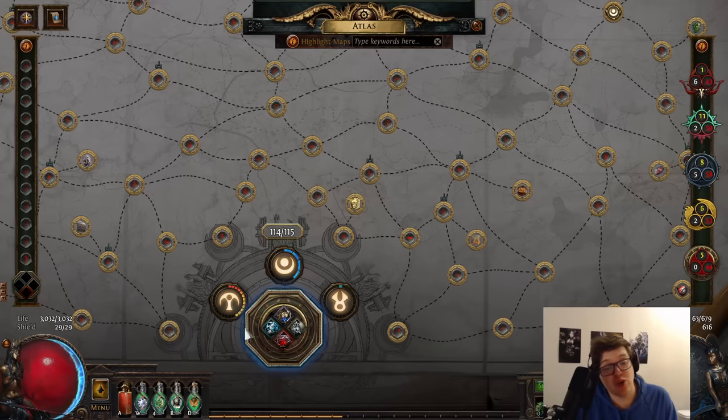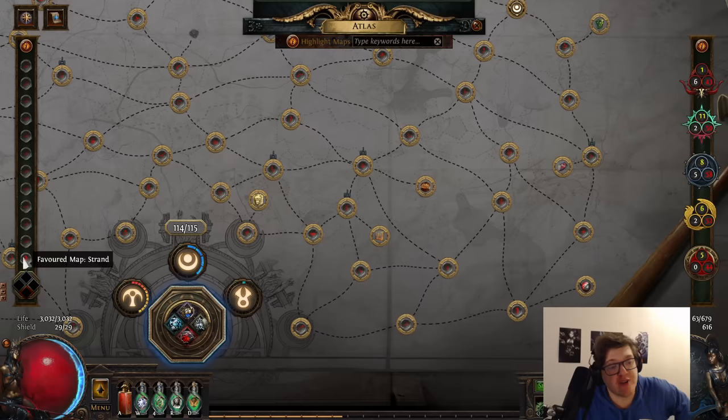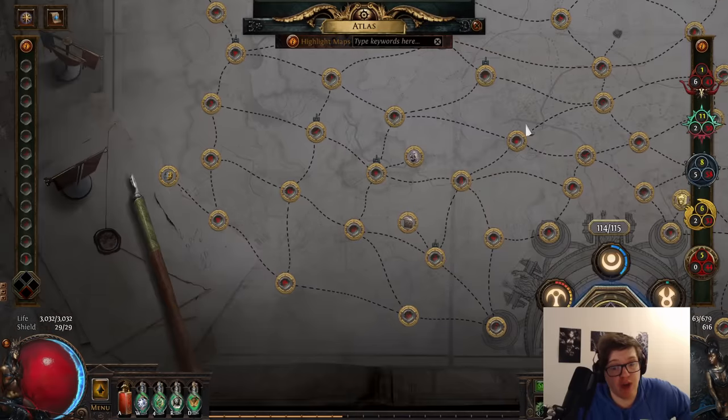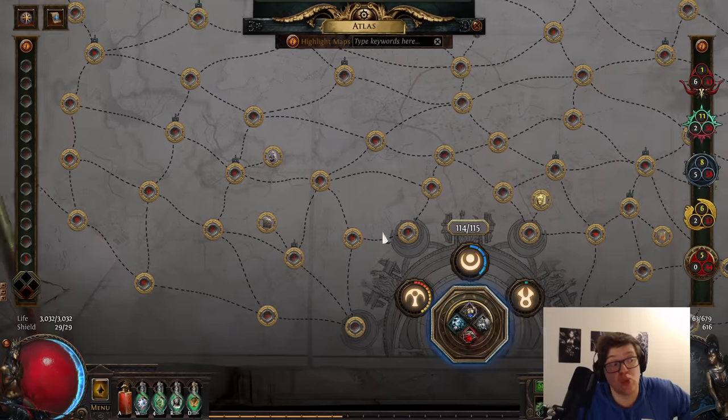Before running this strategy I recommend having four void stones and at least nine favorites. If you're playing on Beach you'll want to favorite one Strand map and the rest as Beach. If you're playing on Dunes, do one Mesa and the rest as Dunes — but I do recommend Beach.